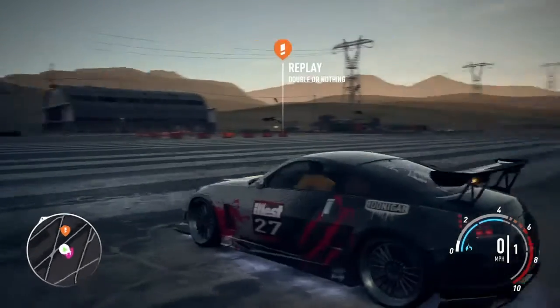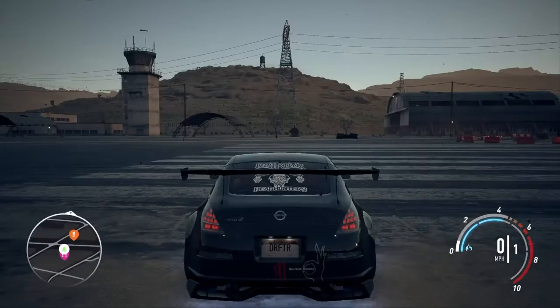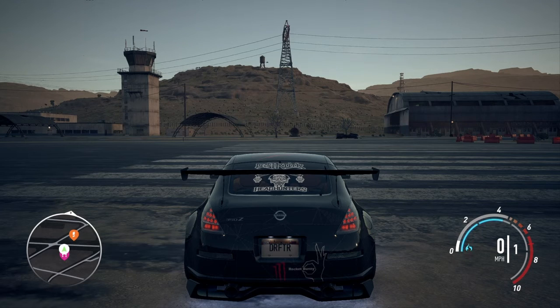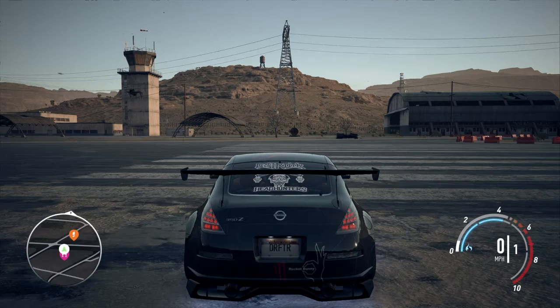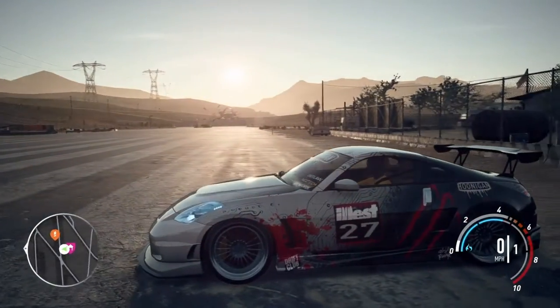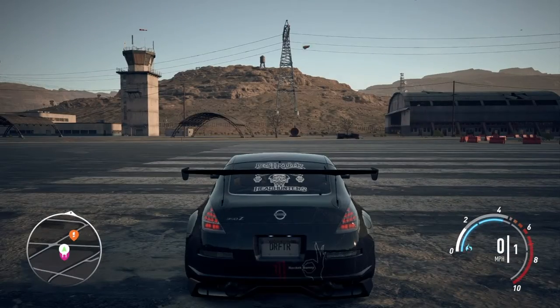Next up is the drift spec, and this one is a little bit simpler because you're only focusing on two main things while drifting: you want to make sure you're upgrading the brakes and your acceleration. You don't need speed, airtime, or nitrous - you're focusing on going around corners, braking in time, and accelerating while drifting so you can get that nice perfect drift. I'm going to show you guys me drifting around the airport.